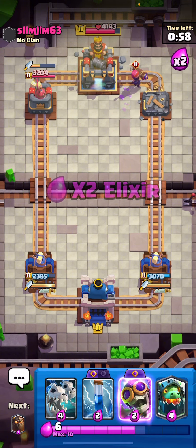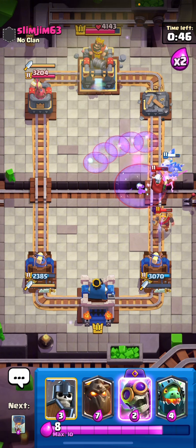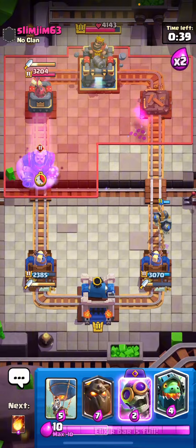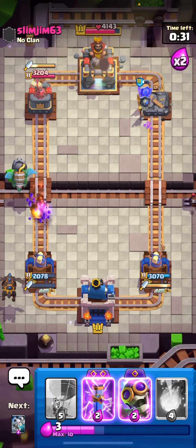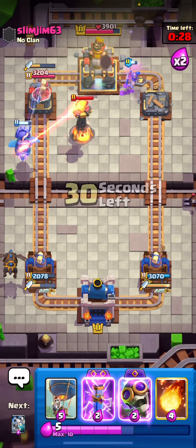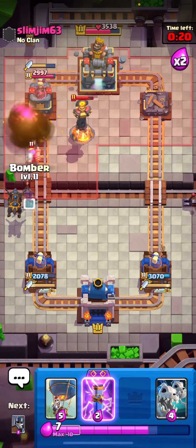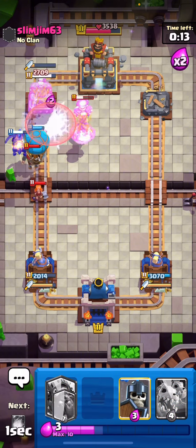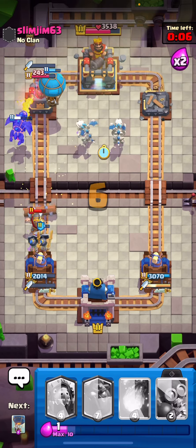We aren't gonna get three-crowned, we're gonna have to lock in on defense. I'll just zap. Does that even get a hit? We're gonna go Guards here, expecting an RG right here. I should've predicted it. He might go Inferno Tower to snipe - that wouldn't even be surprising at that point. I do think it's game. We have Evo Zap. We are in Copper right now and I just missed another Fireball. We can go Balloon. Evo Zap that tower. Skelly Dragon's in pocket. There we go.